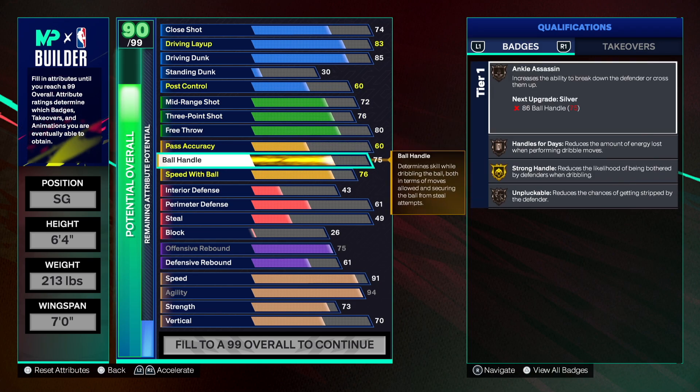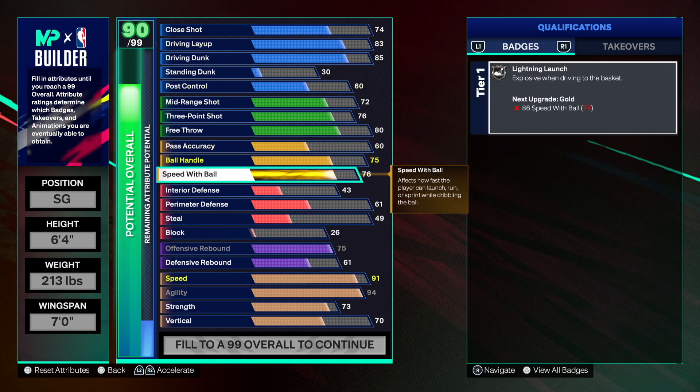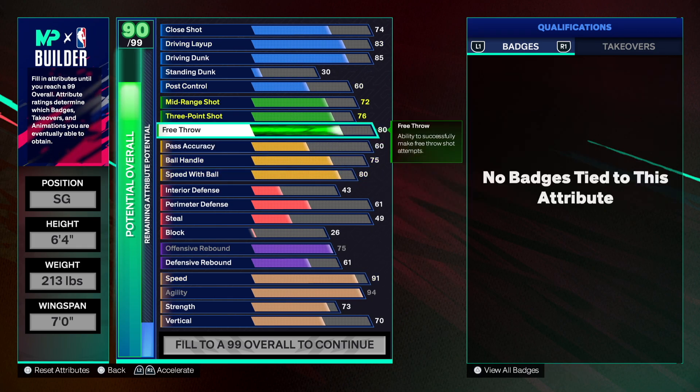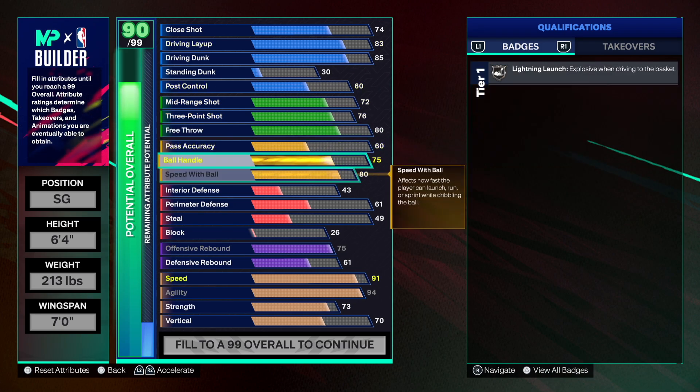Pass accuracy we're going to 60 — he had a low pass accuracy. Ball handle stays at 75, then we go all the way up to 80 speed. This is an insane build so far. With 90-plus speed and agility nobody's getting past you, and once you activate your takeover it's insane.